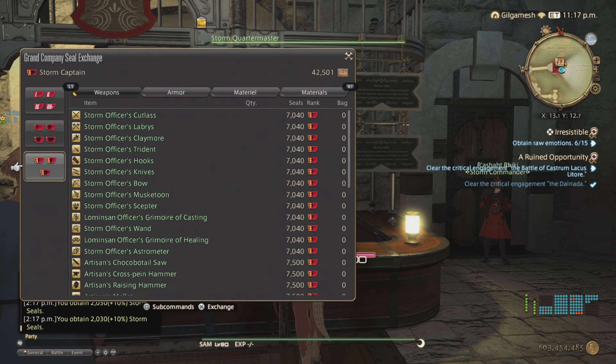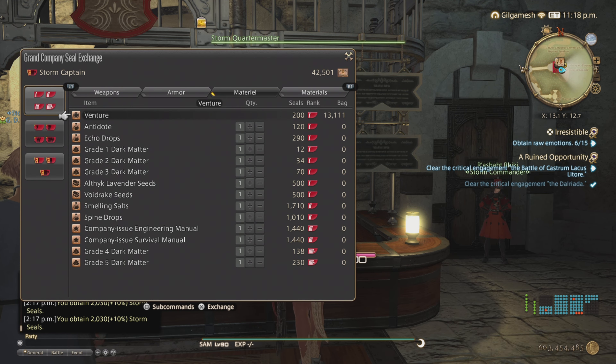Once you have your grand company seals taken care of, you're going to use them on a couple of things. Number one: retainer ventures. There are other ways to get these, but this works too. They're for leveling up your retainers to level 100 come Dawntrail, and retainers can also get you loot for crafting, gear, crystals, and materials.